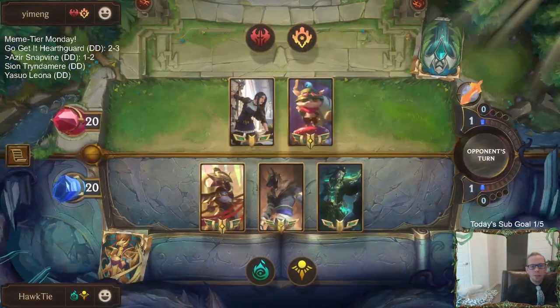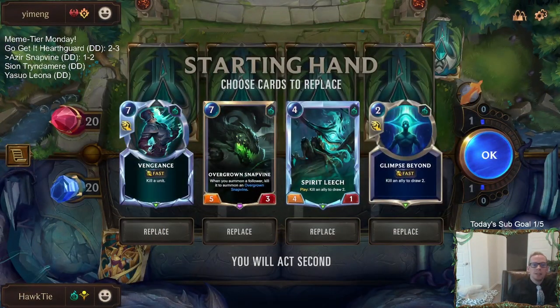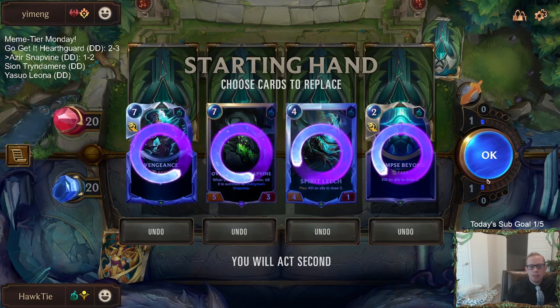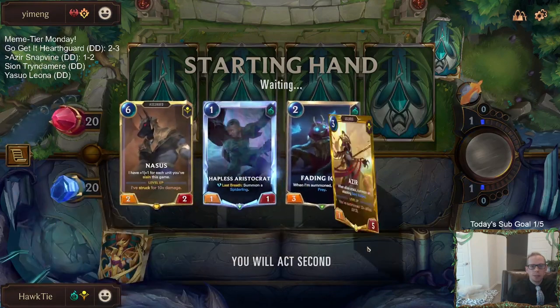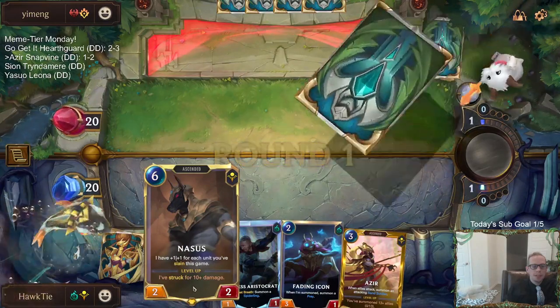I think our deck has looked pretty good. We've played against three tough matchups — I've gone one and two but we've been right there in the different games. Speaking of tough matchups, we've got another tough one right here with Teemo Caitlyn. Much better hand — hey, Nasus! We haven't seen a Nasus yet. First time seeing Nasus.